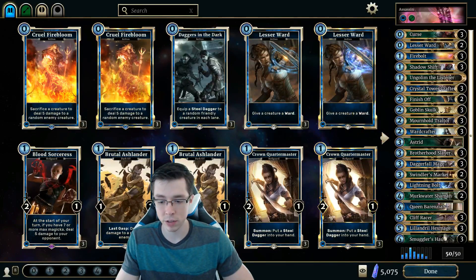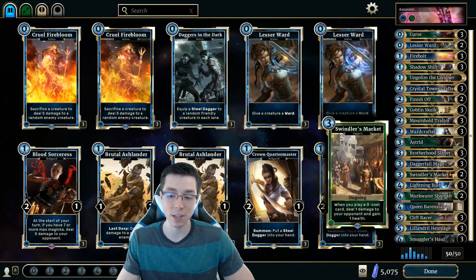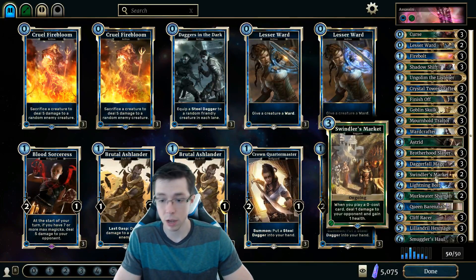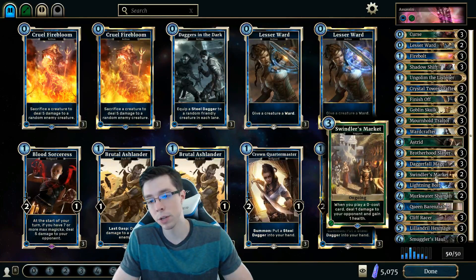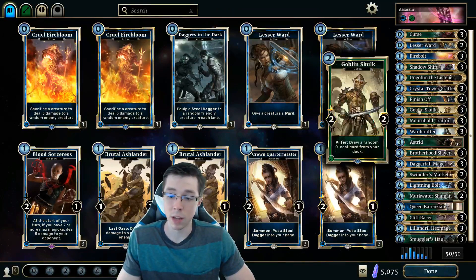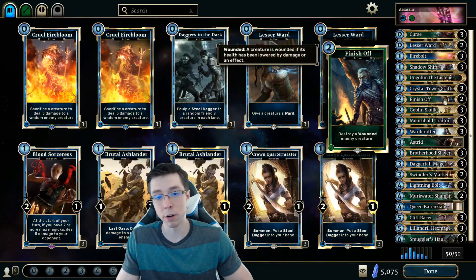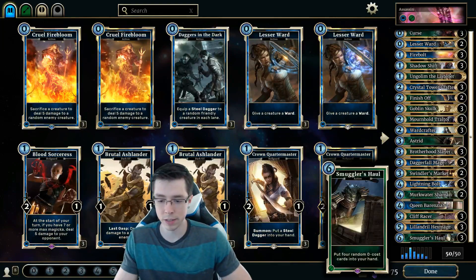We're also using the actions along with Lilindril Hexmage, which will burn our opponent for two every time we play an action, and Swindler's Market — one of the newer cards from Madhouse Collection — which deals one damage to your opponent and gains one health when you play a zero-cost card. We're only playing two of them since we're not really focusing on zero-cost actions per se, although we do have a lot of them — ones naturally in our deck that we can search with Goblin Skulk, as well as Mercwater Shaman as a 2-drop, which can give us more curses for our Finish Off. And three copies of Smuggler's Hall, which puts four random zero-costs into our hand.